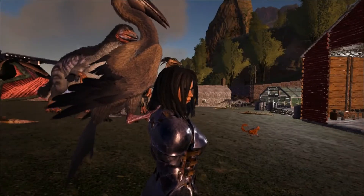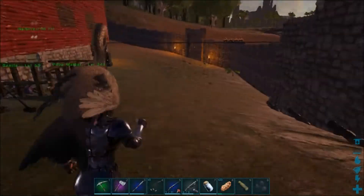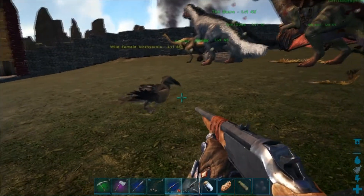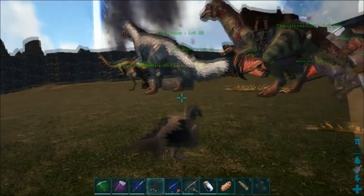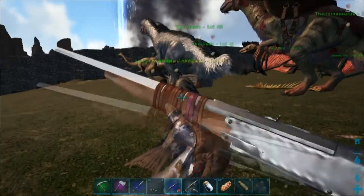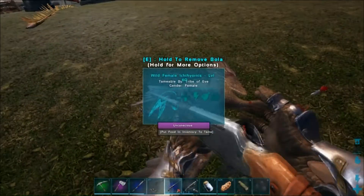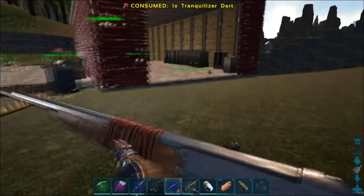We're out looking at the new dinos today and we just found one that landed right here in our base. We just tamed an iguanodon and I'm guessing that this ichthyornis here is going to take fish meat.